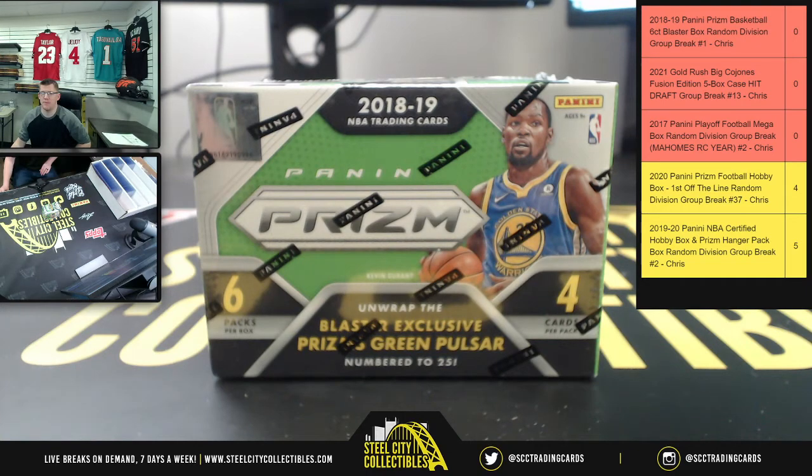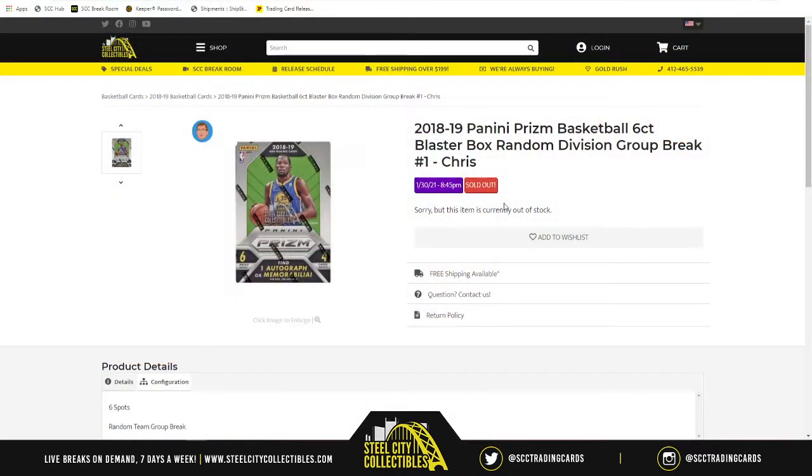For this evening, we're back to some NBA action. This time, though, for the first time for yours truly, we have 18-19 Panini Prism basketball six-count blaster box random division group break number one.